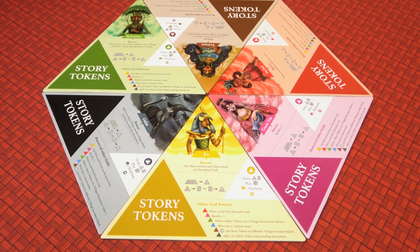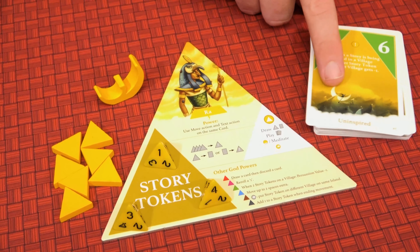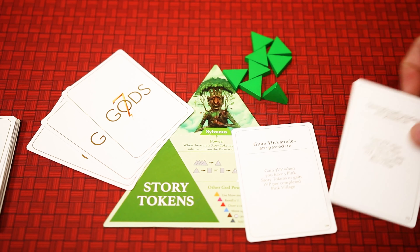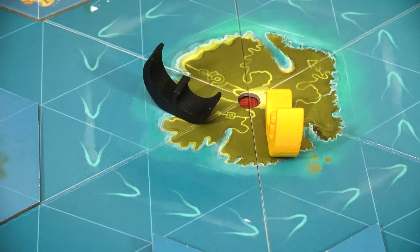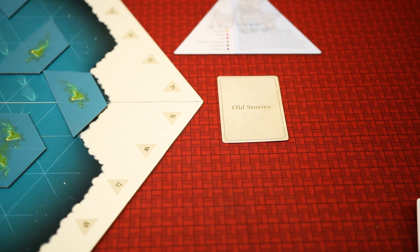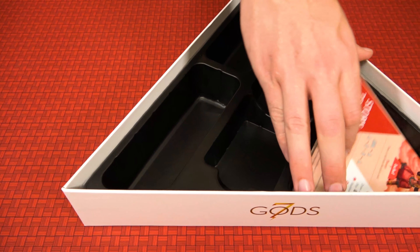Each player will then choose a random god board and gain three story tokens and seven triumph tokens in their god's color, along with their deck of 30 envoy cards. Note that the color of the background denotes which god the envoy cards belong to, not the colored triangles in the upper corners. Players shuffle their decks and draw three cards. Each player is given two secret objectives, choosing one to keep and discarding the other. The player who picked a god last places their envoy on one of the six spaces in the center of the board named the Other World, then the other players do the same in clockwise order. Place all remaining story tokens in the Well of Wonders bag and the Old Stories card near the game board.